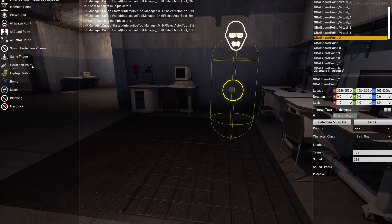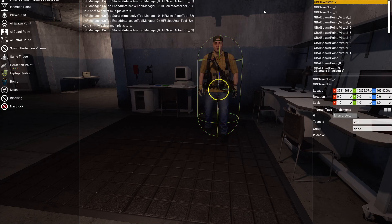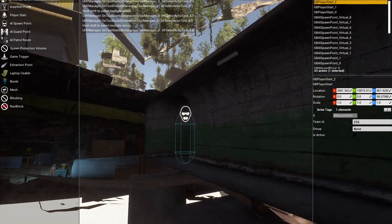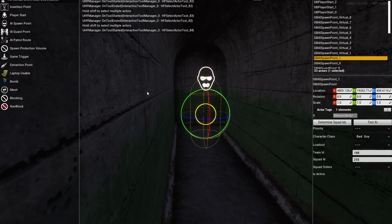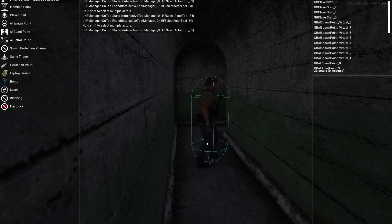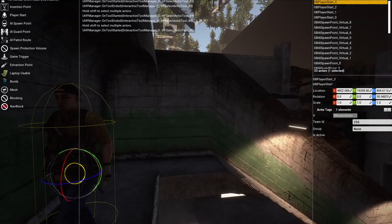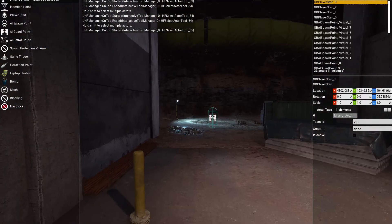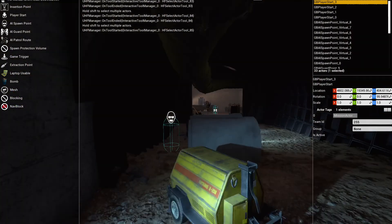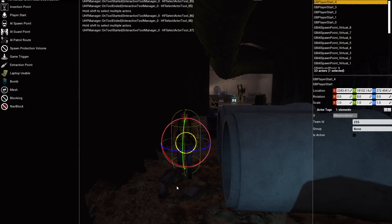I'm dropping AI spawn points — how have I been doing that? Silly me. I need to go back and fix that. Don't do that — player starts are what we want. I think that's orange direction. You're alright. You're not alright. That'll do.